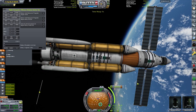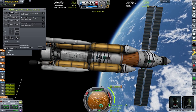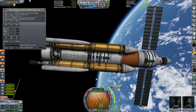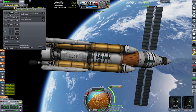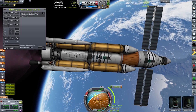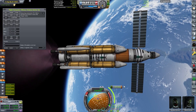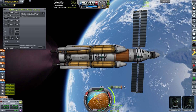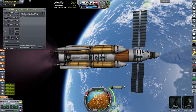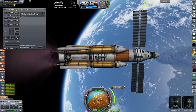We did a quick little test of our science to see if we could put some science into the mobile processing lab, but we don't have any Kerbals in there, so we weren't able to store anything. Here we are getting ready to do our transfer burn — and by getting ready, of course, I mean actually doing it. This is going to be quite a lengthy burn. About midway through we decide we're going to need to take some action to not make it the least efficient route possible.